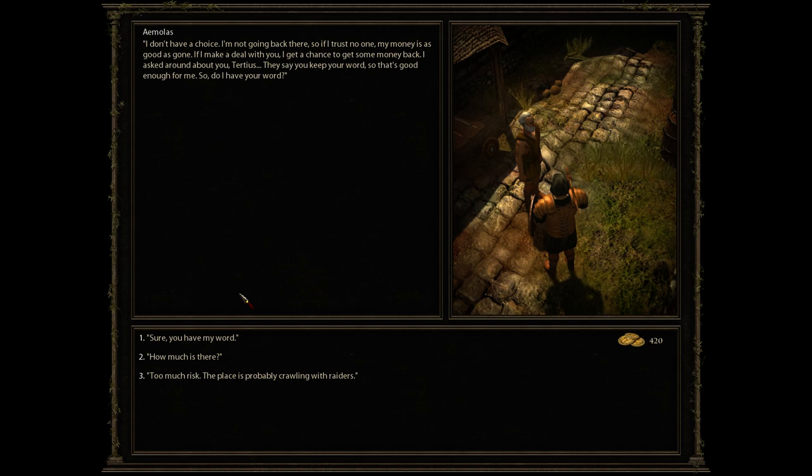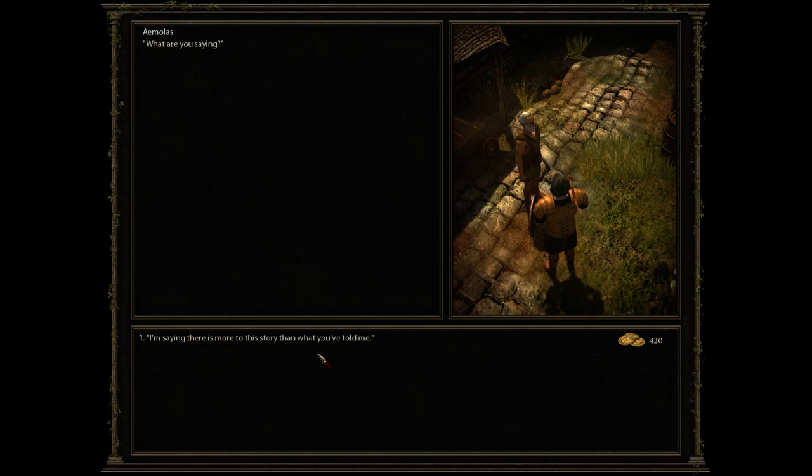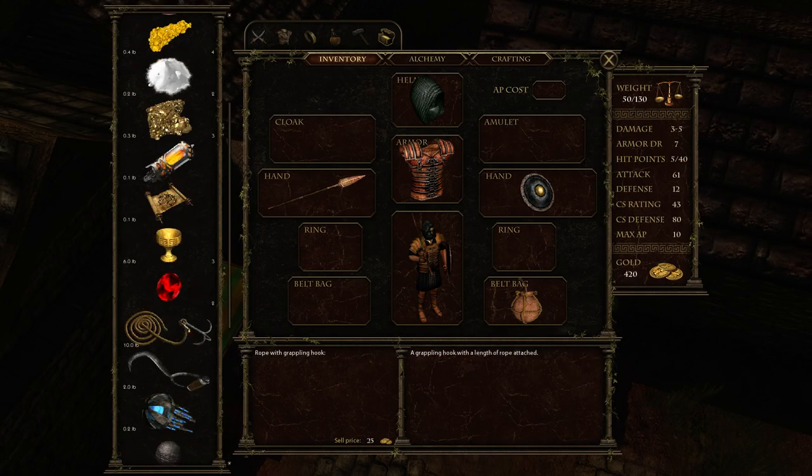If I make a deal with you, I get a chance to get some money back. I asked around about you, Torches — they say you keep your word, so that's good enough for me. Do I have your word? Sure. How much is there? 1,200 Imperials — so 400 for me. The stash is well hidden, which is why I couldn't get to it in time. Give me your word and I'll tell you. The money is buried near the old well — take two steps south and start digging.